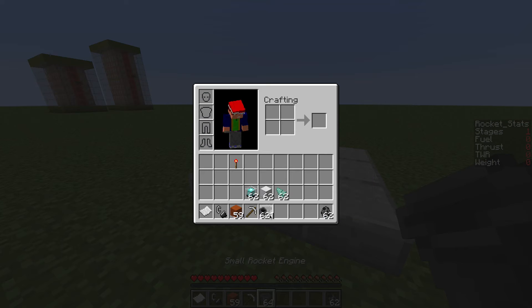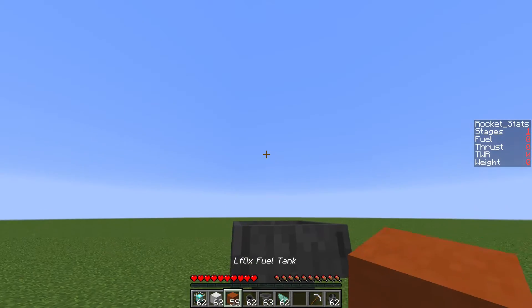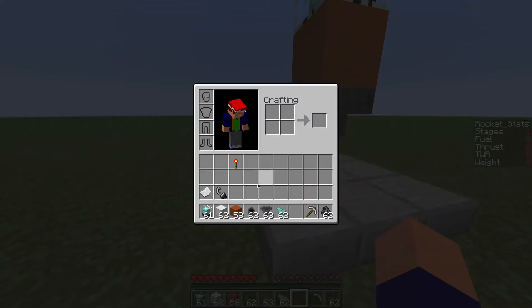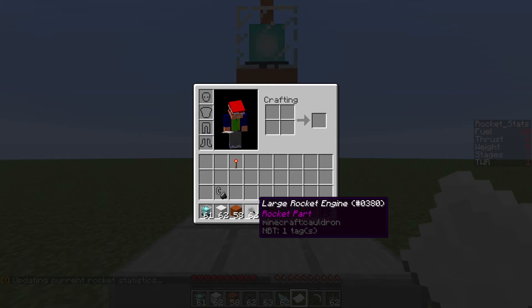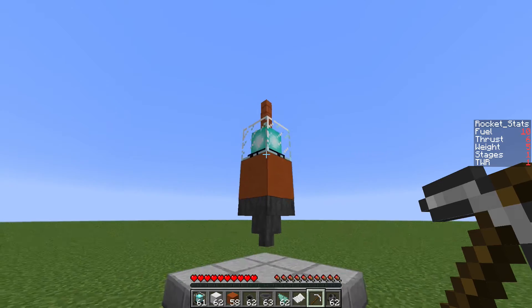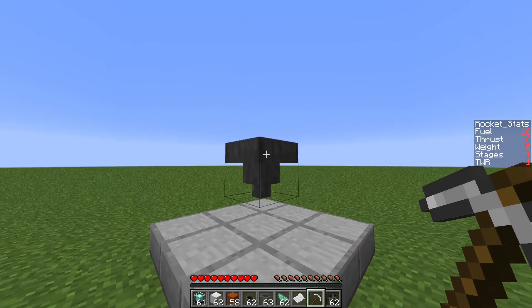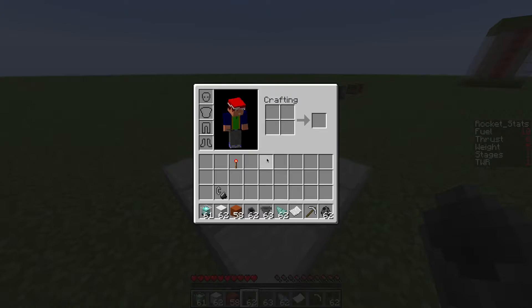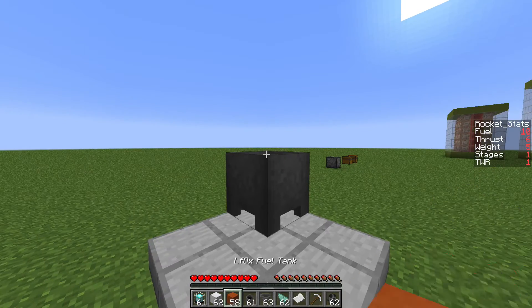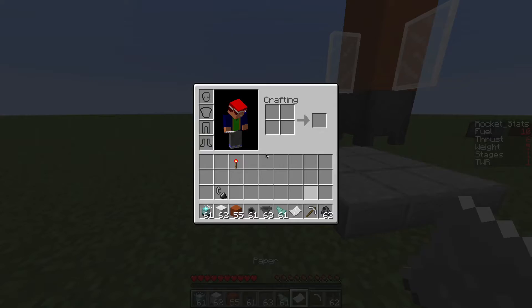I'll show you some cool things you can build. One of my favourite ones uses a bit of everything and isn't too complex. Start with a large rocket engine, a fuel tank and fins on that, then another fuel tank, and another one above that. At this point it gets a bit high, so you may need to get some blocks to climb up. I'm on survival so I can just go dig some dirt and pillar up.